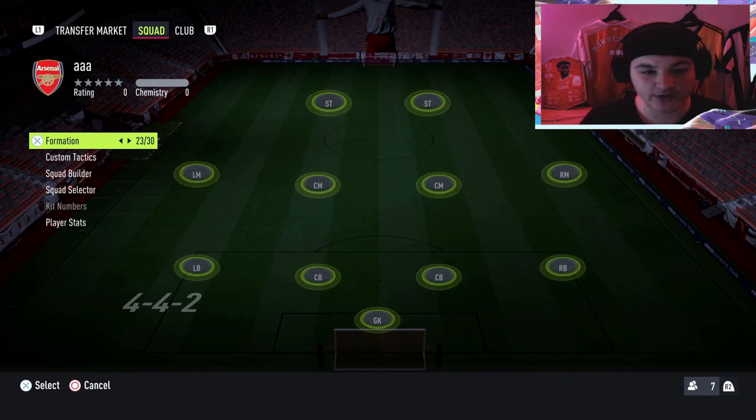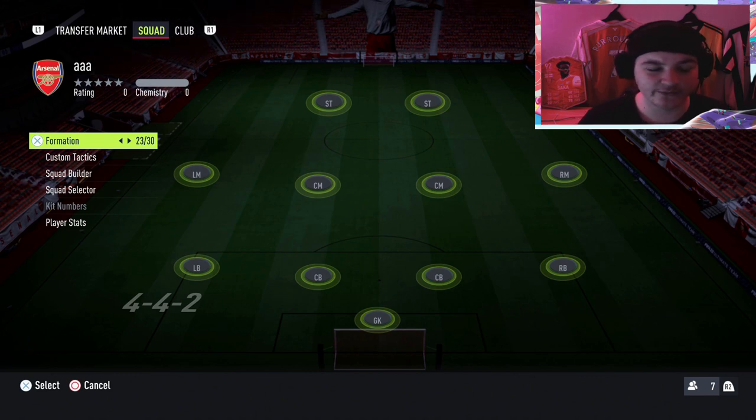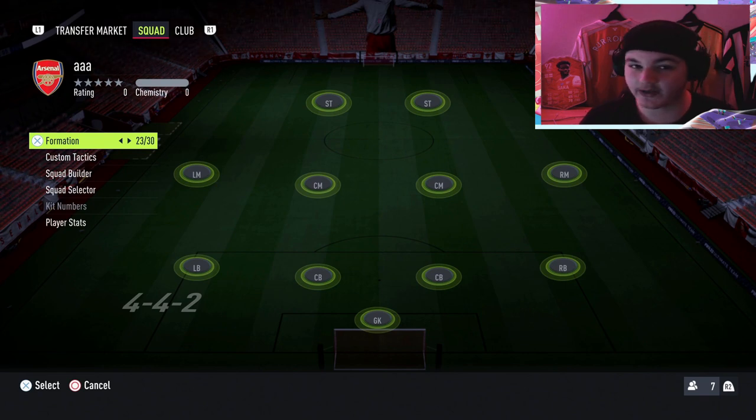You need to score with forwards and you need a through ball with a midfielder. When I choose my formation for objective guide teams I usually keep the objectives in mind. The assist with a through ball can come easily in a 4-4-2 or whatever, but you do want to score with a forward — and a forward is a striker, right forward, left forward, left wing, or right wing.